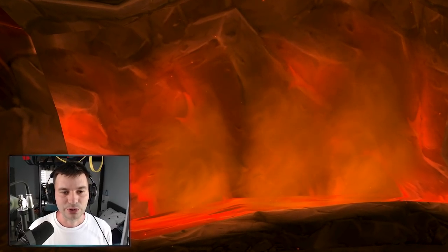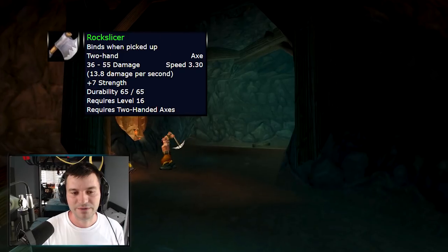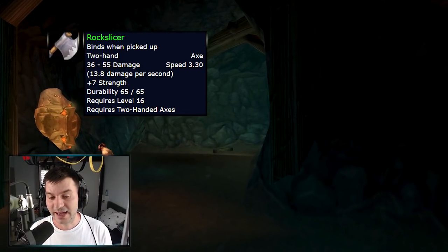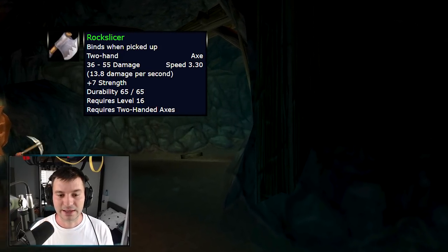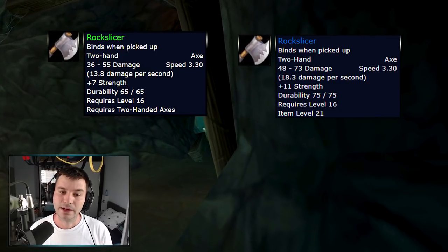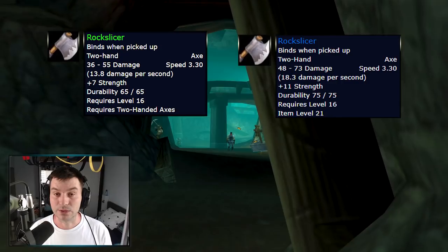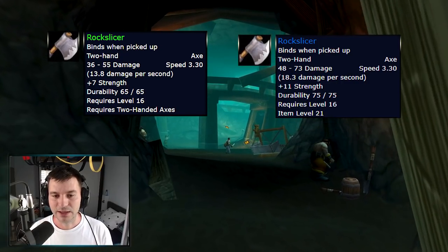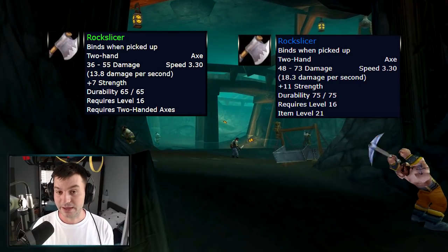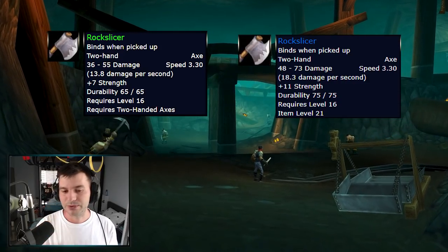Moving on to the next dungeon, Deadmines. Deadmines gets a lot of items modified. Rockslicer is the first axe — which used to be a green axe with seven strength — and now gets a significant damage and DPS boost, with strength increased to 11. A great item if you run Deadmines and don't get the Mighty Hammer or the Taskmaster Axe — now you have more options.